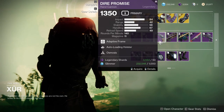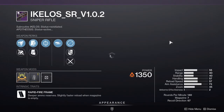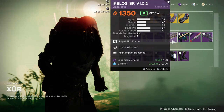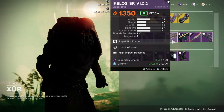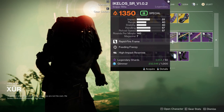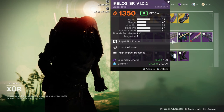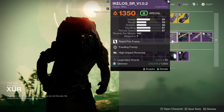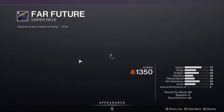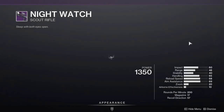We have Dire Promise with Auto-Loading Holster and Osmosis — no second perk, so I wouldn't pick that up. Icolos SRV with Feeding Frenzy and High-Impact Reserves — the god roll for me would be the exclusive magazine perk, then Triple Tap or Fourth Times the Charm, and High-Impact Reserves. I have that roll but never use it. Far Future with Surplus and Wellspring — I have that roll too, it's pretty fun but I never use it either. Honor's Edge with Relentless Strikes and On Guard — ignore that.